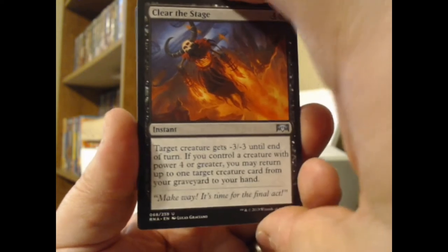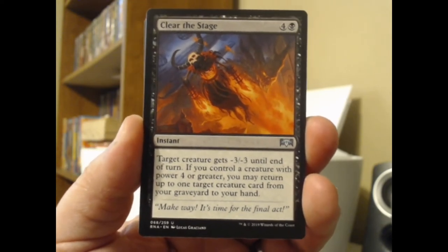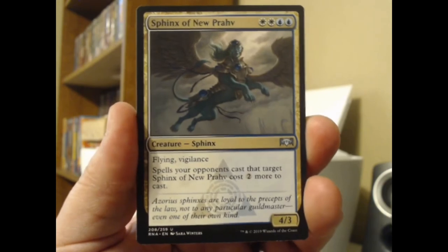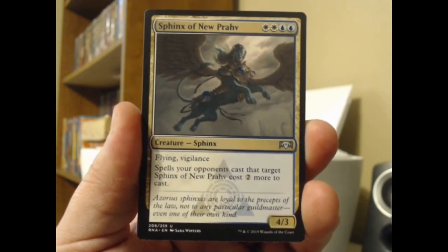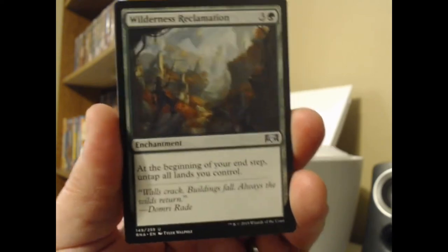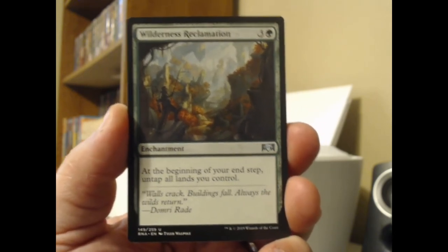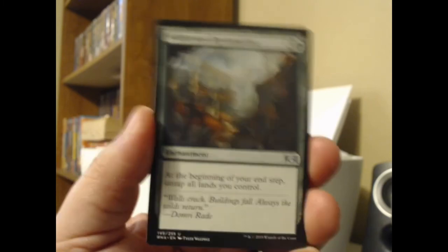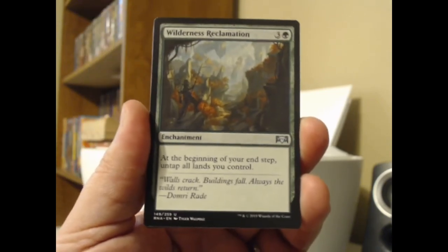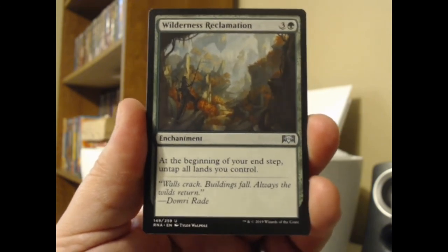We're on our way to the uncommons. Clear the Stage — black plus four, an instant: target creature gets -3/-3 until end of turn. If you control a creature with power four or greater, you may return up to one target creature card from your graveyard to your hand. We got the Sphinx of New Prav — as I always say, it's a Sphinx, so it stinks. It just costs a little more to target it; it's got flying and vigilance, but nothing special. Whoa — ooh, this is a pretty good uncommon! Wilderness Reclamation — green plus three. At the beginning of your end step, untap all lands you control. This is actually a pretty valuable uncommon, probably three to four dollars. It's one we'll be listing in the pack spoilers for price.